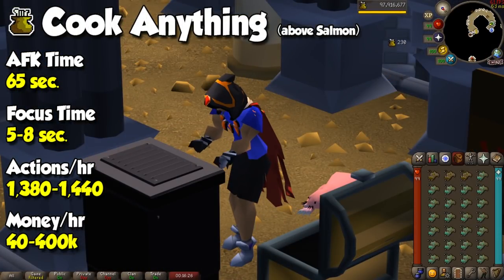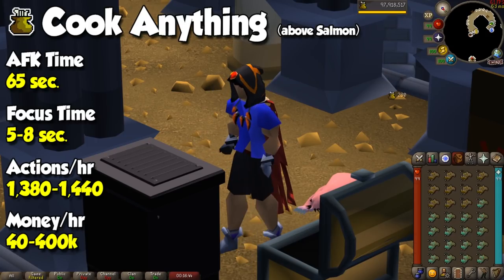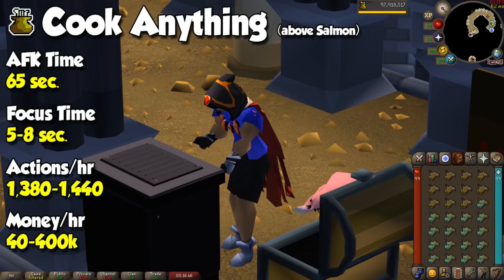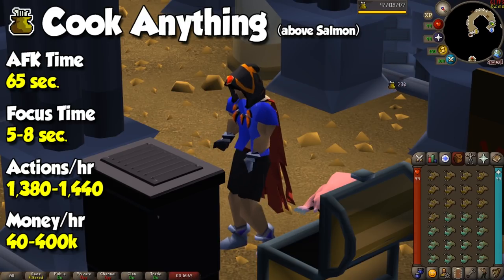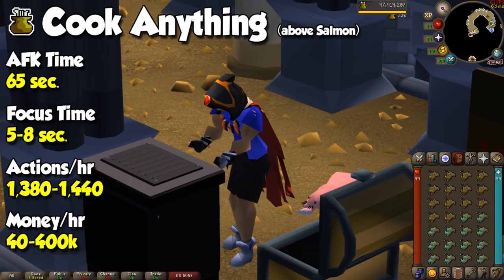If you want an entire skill to AFK train from 1 to 99, look no further than Cooking. Not only is it great to gain experience in the background while doing something else, but pretty much everything you cook will give you a few coins of profit per cooked fish. Almost anything above salmon will be more expensive cooked than raw, and you can go to popular cooking locations such as the Rogue's Den, Hosidius Kitchen, and for the more elite players, the Myths Guild.